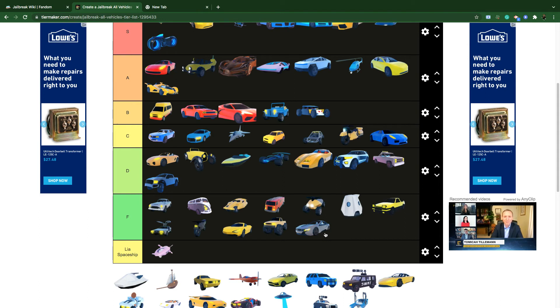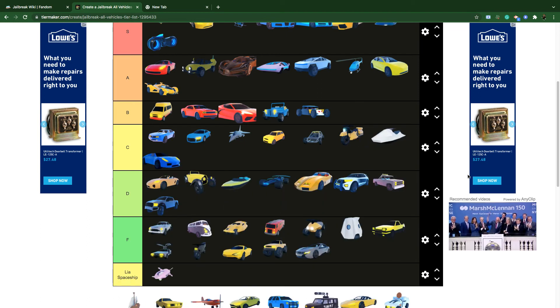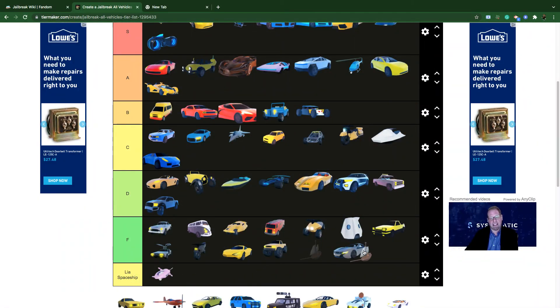The Beam Hybrid is F tier — 500,000 cash for level 10 in the Season 1 Winter update, not that useful at all. The Jet Ski is actually one of the fastest vehicles in Jailbreak, but because nobody uses boats in Jailbreak, I have to keep it C tier.